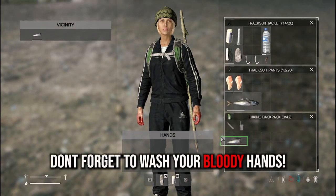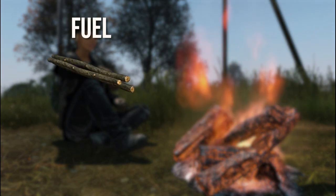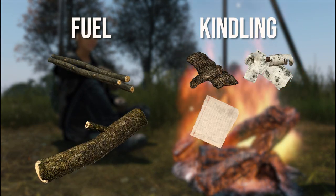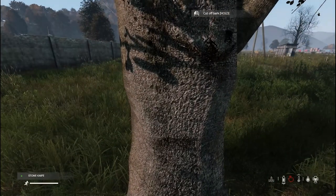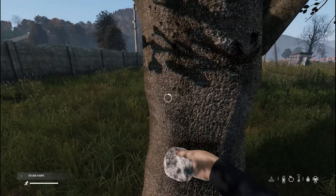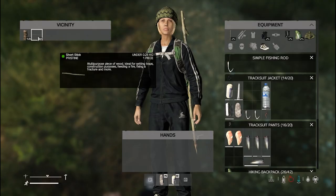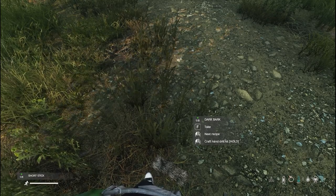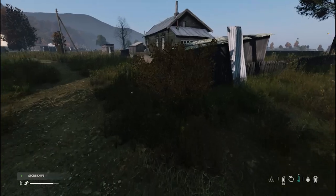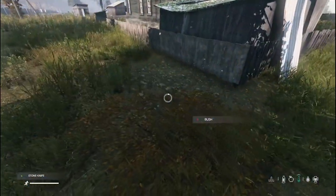Before you can eat your juicy chicken or freshly caught fish, you'll need to make a fire — by combining fuel in the form of sticks or firewood with kindling in the form of bark, paper, bandages or rags. You can cut bark from trees using a knife. You can light your fire using either a lighter, matches or a road flare. Alternatively, you can craft a hand drill kit by combining one short stick with one piece of bark. You can get short sticks from bushes or by breaking down long sticks to get three short sticks.